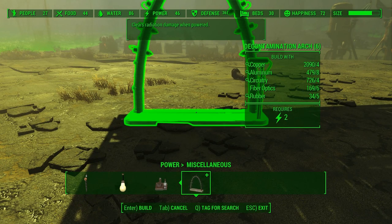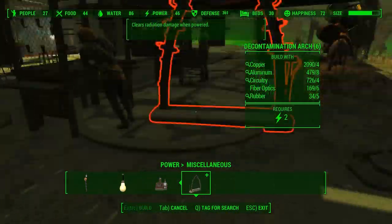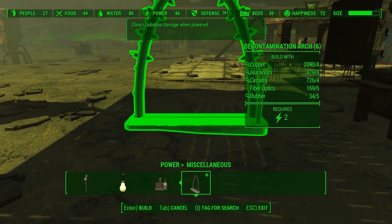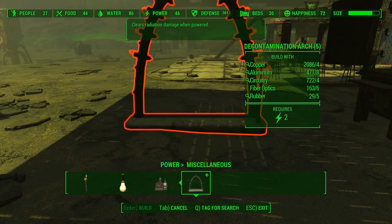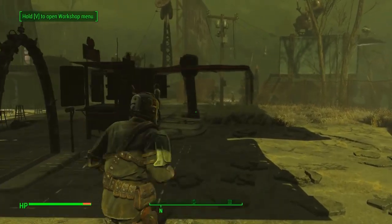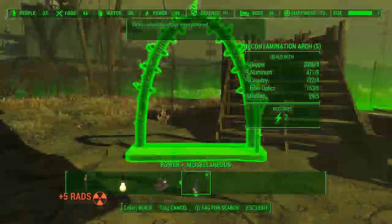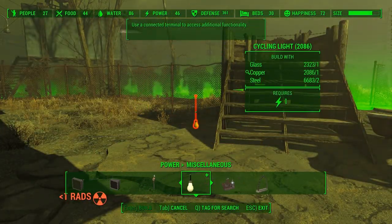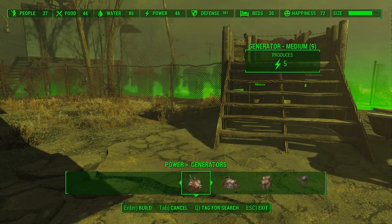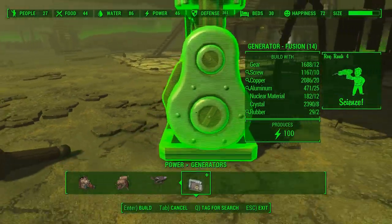Here it is under power miscellaneous — the decontamination arch. We'll put it right in over here next to the clothing area. It requires two power. Ha ha — put it somewhere where we can pile on connections to other things.